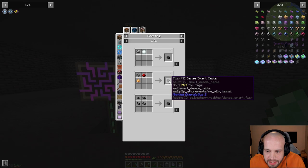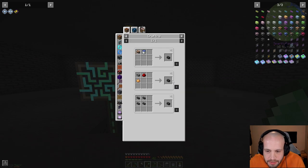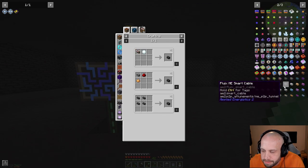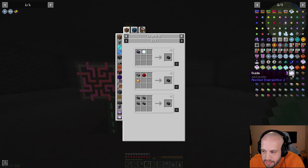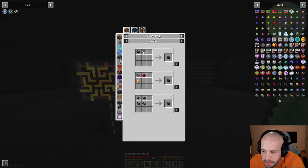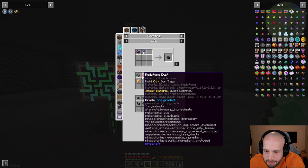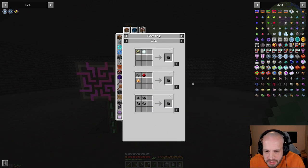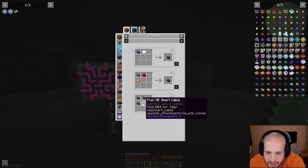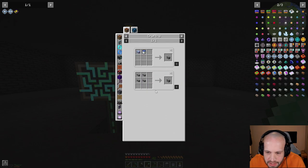Dense cables are the only ones that can handle 32 channels each. Before that you have smart cables, which can handle eight channels each, as can normal fluix glass cables that we've already got. The downside to the glass cables is that we can't see what's going on — I'll show you more later.